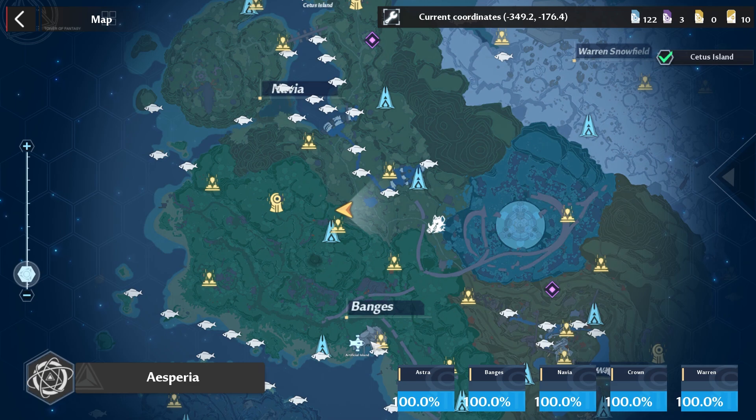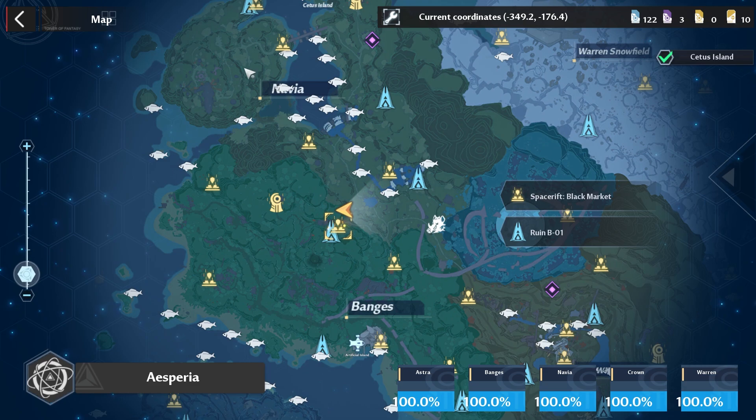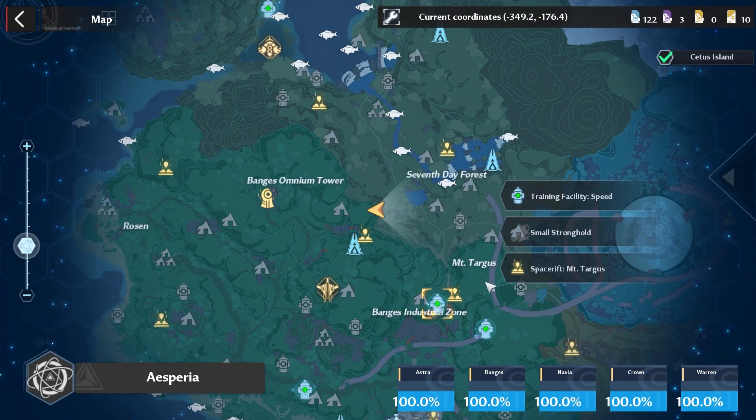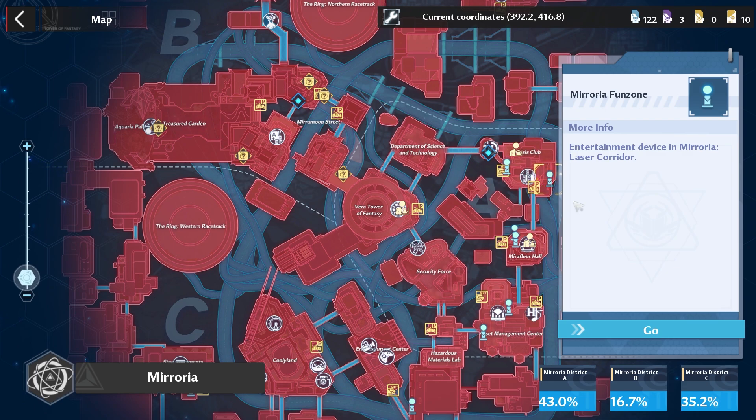Then we have our optional tasks: giving gifts to your 1.0 characters. The best way to do that is to go to the black market and talk to Hopkins, visit the island, do the claw machine, and do your two trainings for the day.